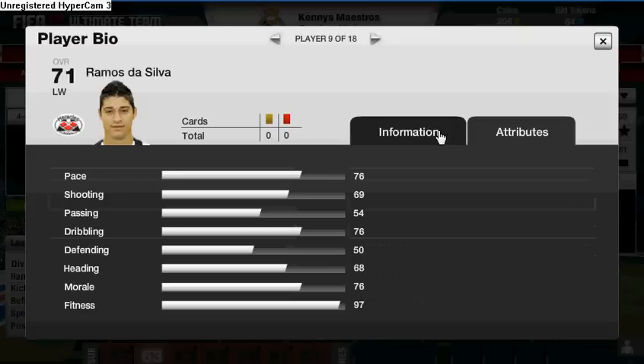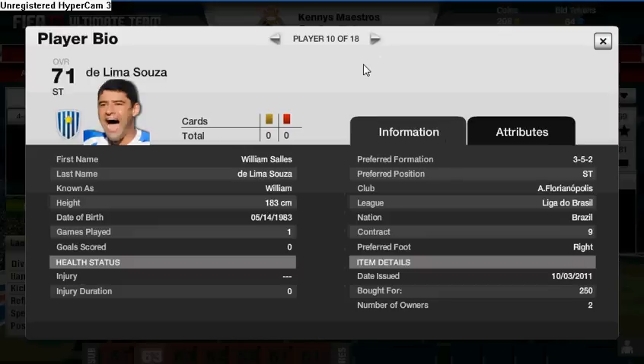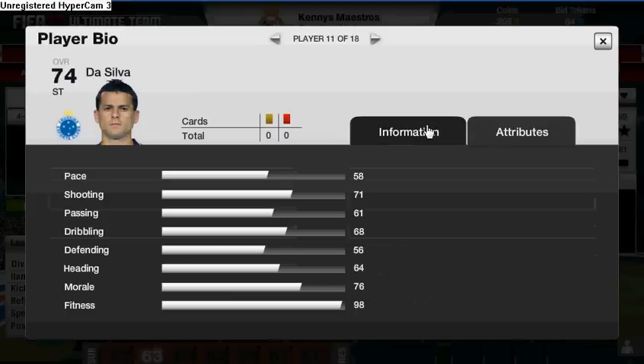We've also got Ramos de Silva — 350 coins, 76 pace, 76 dribbling — another good player. Then we've got Dilema Sousa playing striker, paid 250 coins — absolute bargain. He's got 70 shooting and 79 heading, so you can pump up the long balls and he'll win the headers in the air. Then De Silva cost 350 coins with 71 shooting.